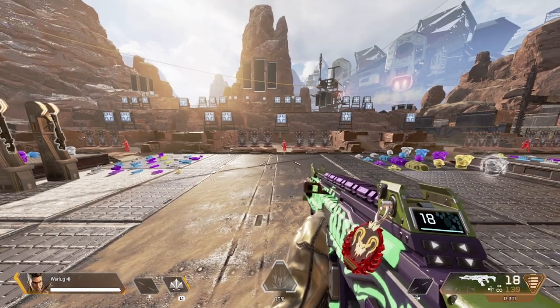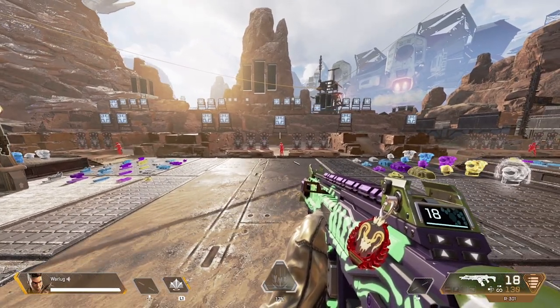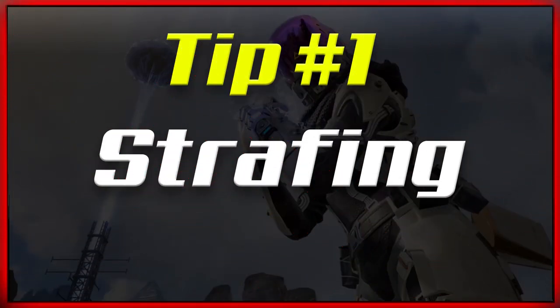Welcome to the firing range. Today I have five tips to improve your movement in Apex Legends: strafing, ducking, strafe and duck, circle strafe and duck, and slide jumping. Some of these are what a lot of pros use, and I use them too.